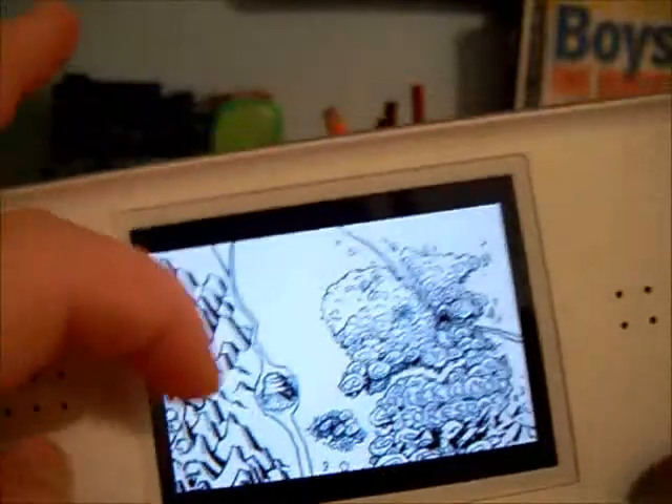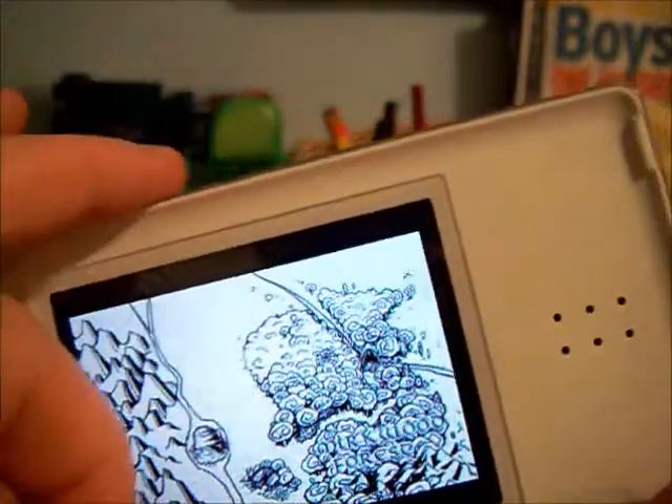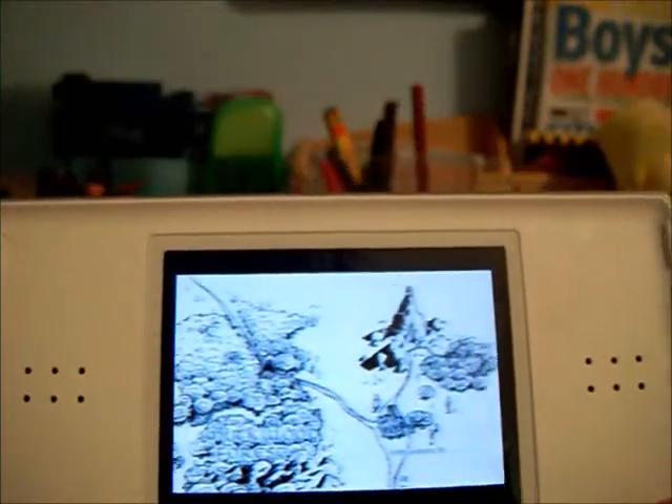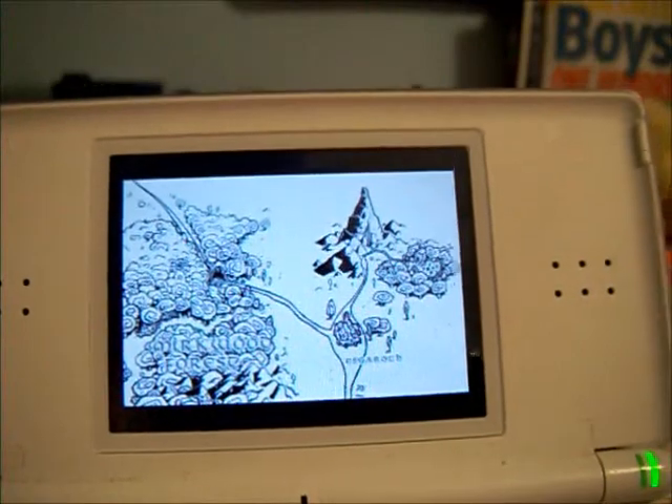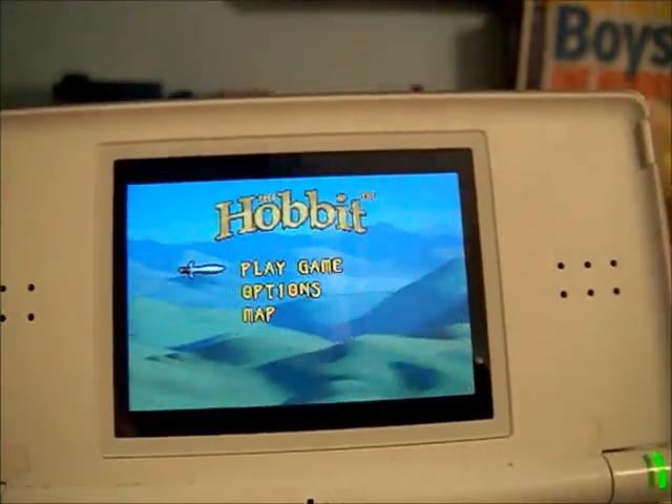That's like the middle part, sort of the peaceful part, sort of not really. And this is like the woods where the giant spiders are. And here is the mountain, which is your objective where the dragon is, and there's like all the gold.